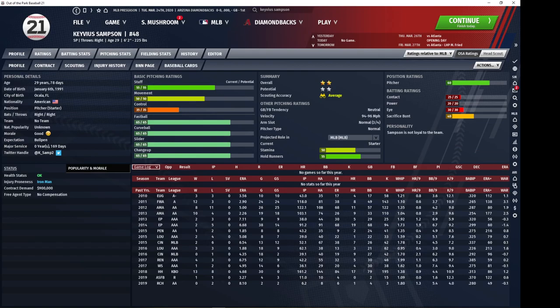We're going to stick with pitchers for Kivious Sampson. Again he has lower control, which is not ideal, and he's probably a minor league starting pitcher for you. But he's an iron man, so he is a good depth option. He has a nice four-pitch balanced mix with high stamina, so if you're desperate this is one of the depth options you can turn to.